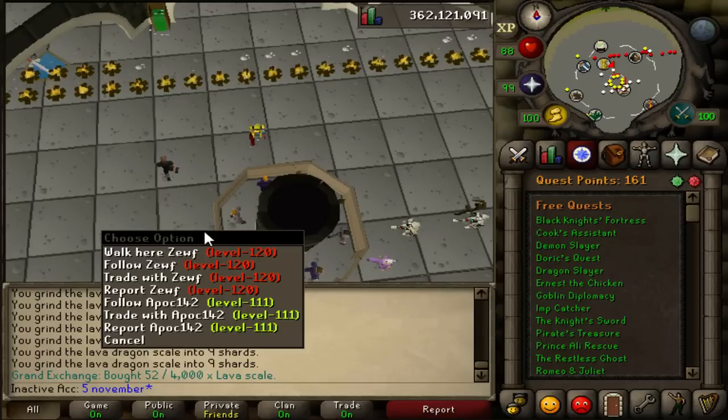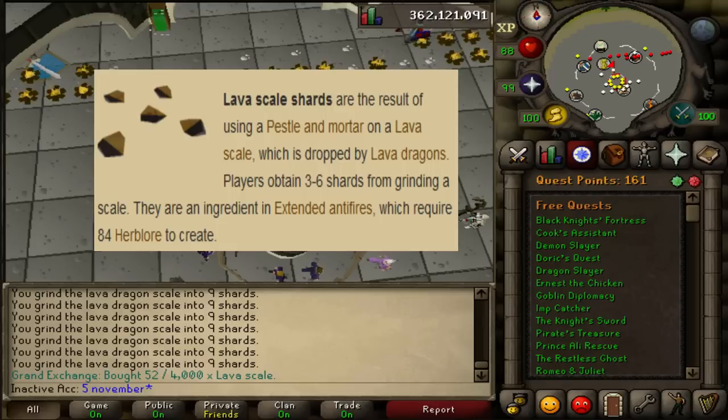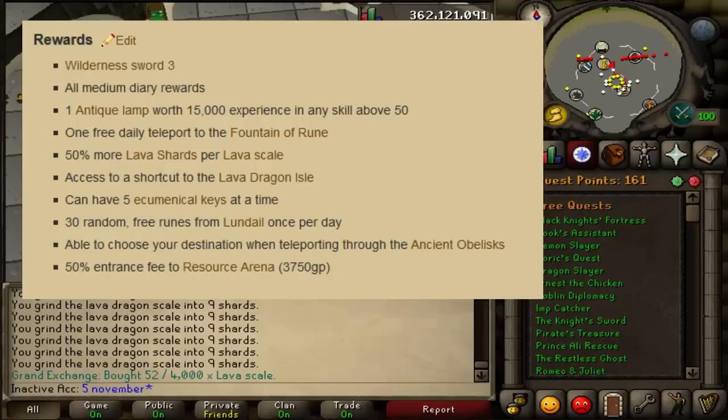However, doing the Wilderness Diary, I found something out while reading the rewards. I'm going to show you this one first — the Lava Scale. Many people have heard about Lava Dragons, and many people in the past didn't pick up Lava Scales because they weren't worth that much. But as you can see, Lava Scale shards, if you crush them, you get 3 to 6 shards per scale. However, if you do the Wilderness Diary — the hard one — the medium rewards include 50% more Lava Shards per Lava Scale, which means it should be between 6 and 9.